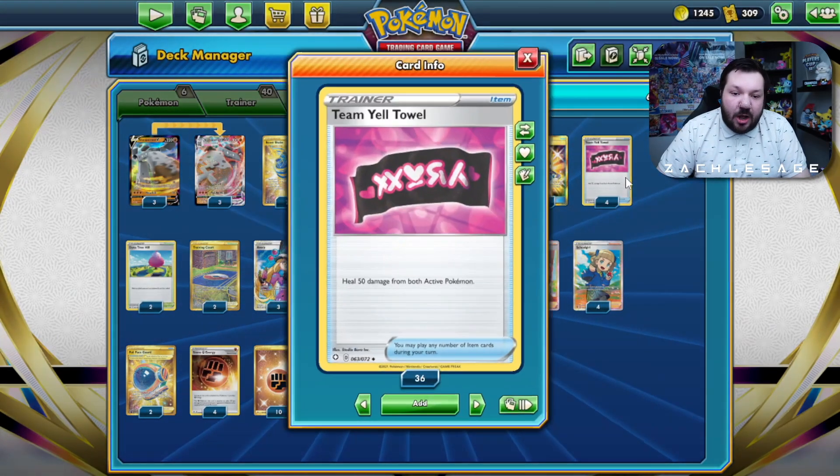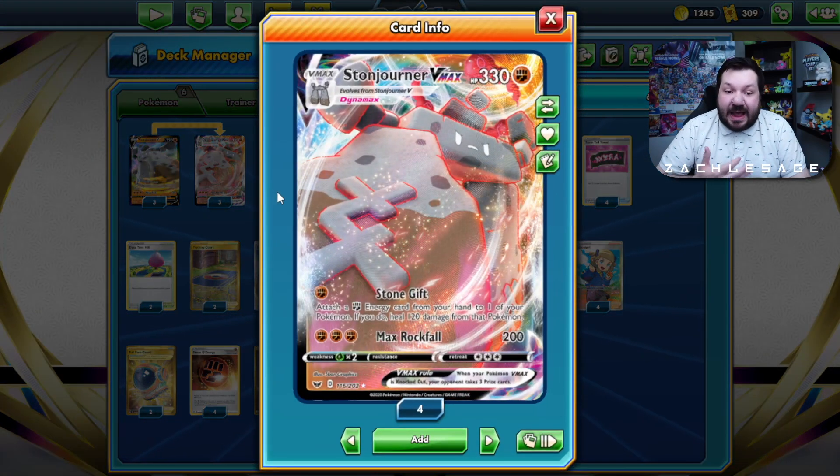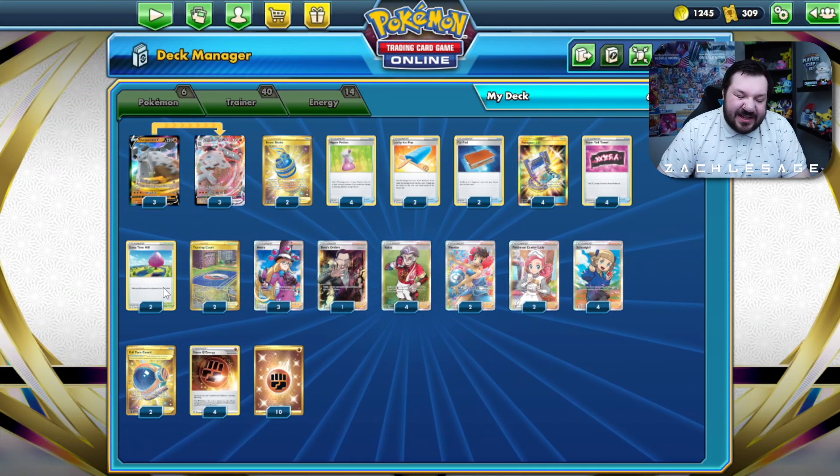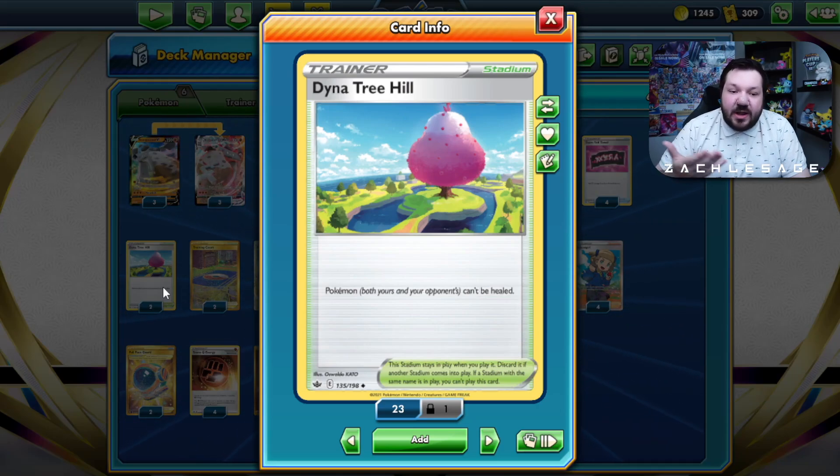Sometimes Lucky Ice Pop just takes the edge off. We also have Team Yell Towel — our damage output doesn't matter too much even if our opponent is healing. Team Yell Towel plus Hyper Potion plus Lucky Ice Pop likely heals what our opponent does, and then we two-shot them. Our goal is to eventually attack — we're running a tank deck that just heals a bunch. There's also a cool card in here: Dynatree Hill. You might be wondering, Zach, why do you have all these healing cards if both Pokemon can't be healed? Well, this is really for the Mewtwo VUnion matchup, so they can't use Super Regeneration. With them only playing one copy of Rose Tower and one copy of Pokestop, they're likely going to get that stadium into play very early.